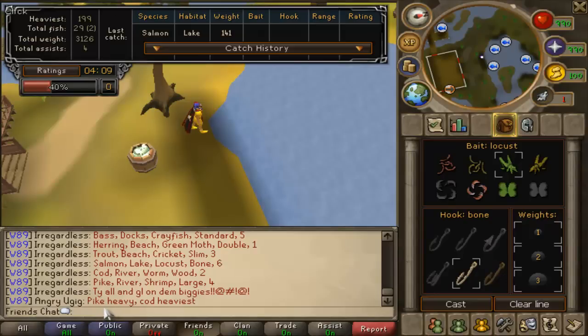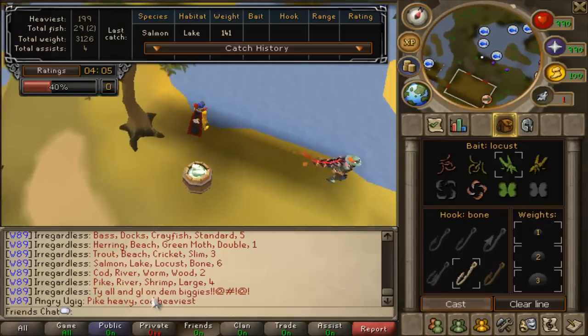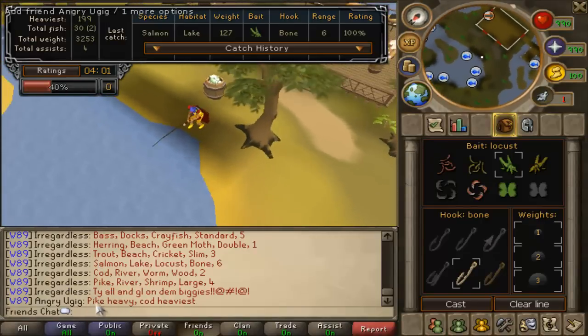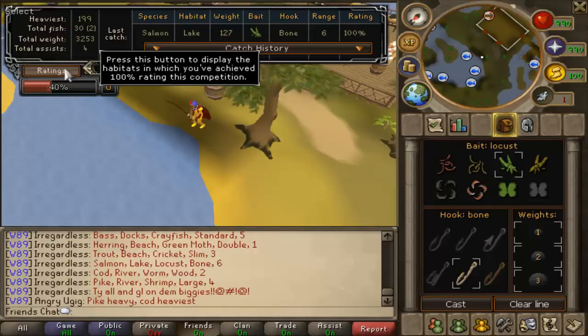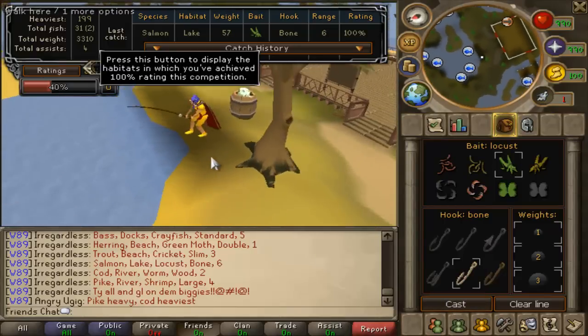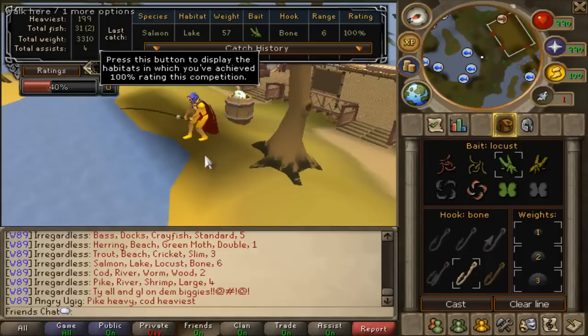Once you catch all 6 fish, you want to fish the heaviest fish for the rest of the game. Someone in the French chat just said pike heavy and cod heaviest. You can check this by going to ratings - you'll see heaviest is Cod and the weight. Once you catch all 6 species, you want to fish the heaviest for the rest of the game.